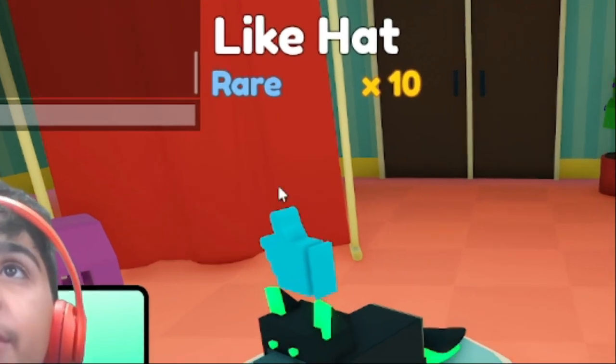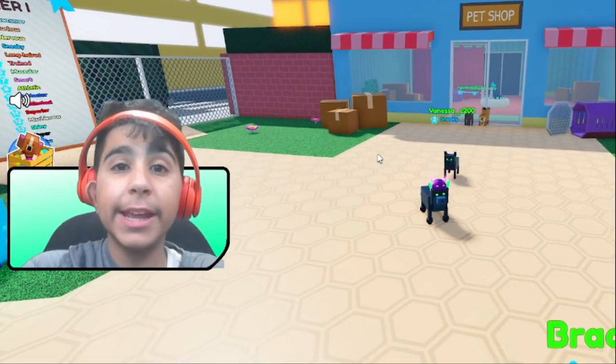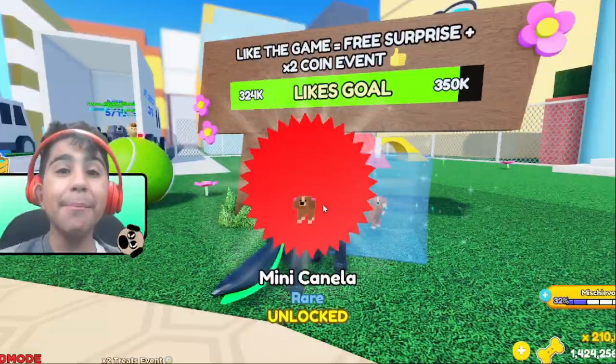If you open that box, it will give you this free hat. The board said when we hit 320,000 likes on Pet Story, we will get a free surprise and also a 2x3 event. And Poncho's not lying — we've got a 2x3 event going on. If we come over here and open this box, we get a mini Canella hat.